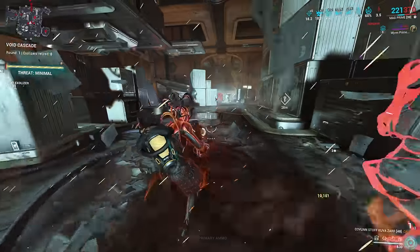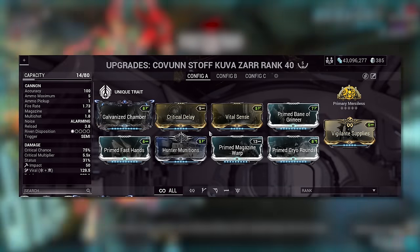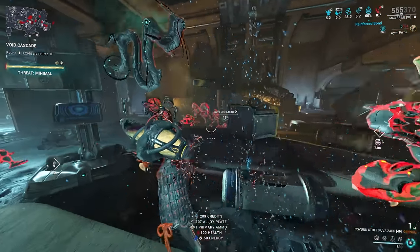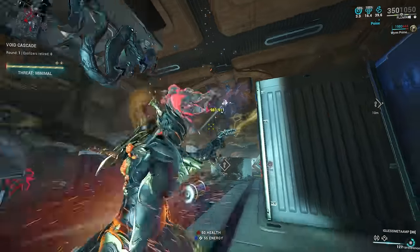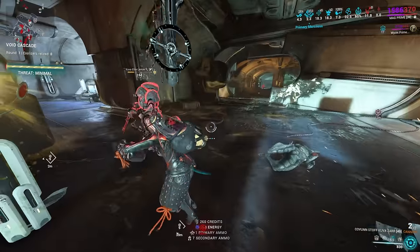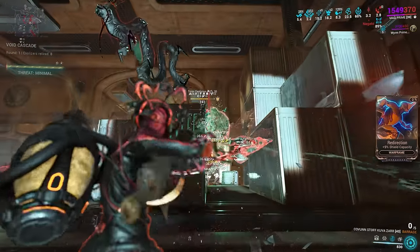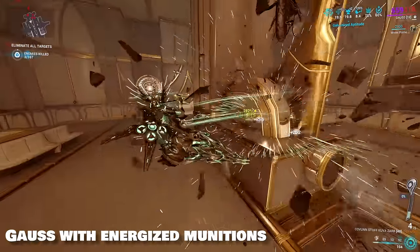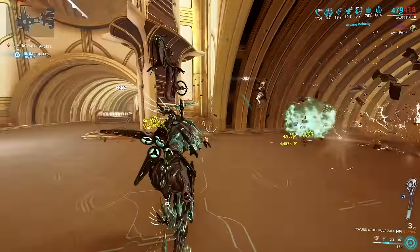The reload on the Zarr is slow, so mod for reload speed. I went for a Toxin Zarr to mod for viral alongside Hunting Munitions. For ammo sustain, either equip Vigilante Supplies or a Rifle Ammo Mutation mod, or use Carrier with the Ammo Case mod. For beginners, a simple build works fine in star chart. For later game: Primed Magazine Warp is flexible — you can run more magazine capacity for 8 rounds, or ammo drop for a maximum of 9, or swap in Primed Firestorm for bigger AOE, or Galvanized Aptitude to shred tougher enemies with the Barrage. The Kuva Zarr is still really good if used correctly.